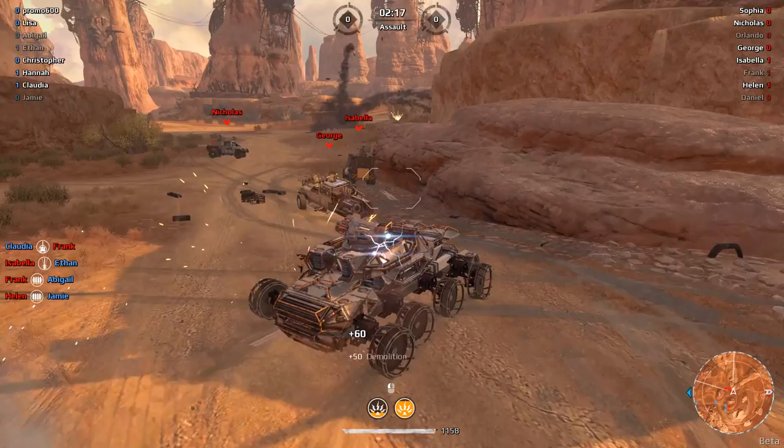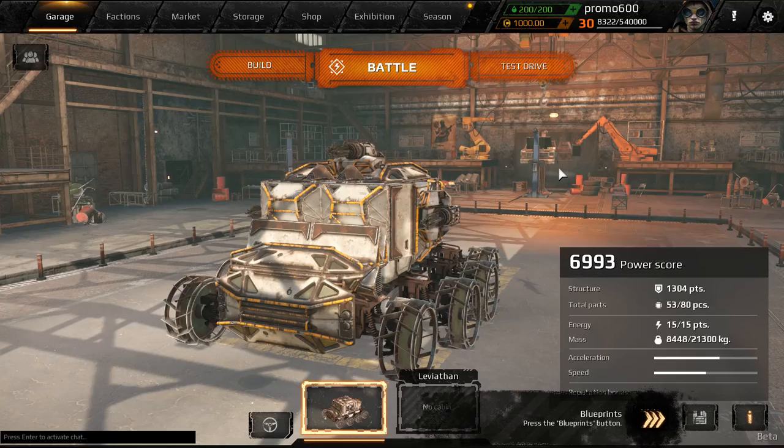I wonder if it — oh it does chain lightning across multiple vehicles, sweet, look at that! Hey everybody, Antek here, welcome back to Crossout to the dev server. This is a look at the dawn children faction, some of the new things that are in the game such as the weapons, the hovers, the wheels, and the various structural parts.